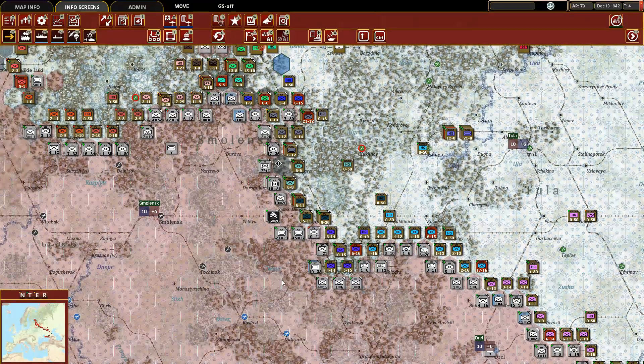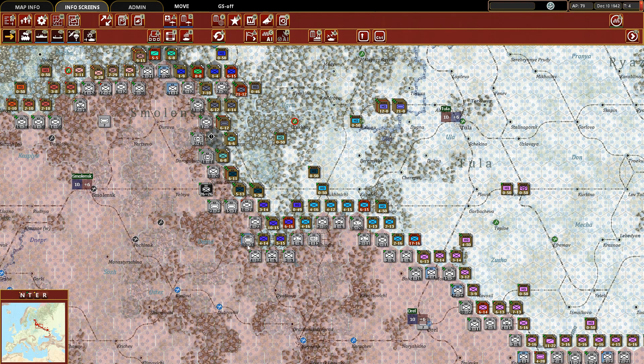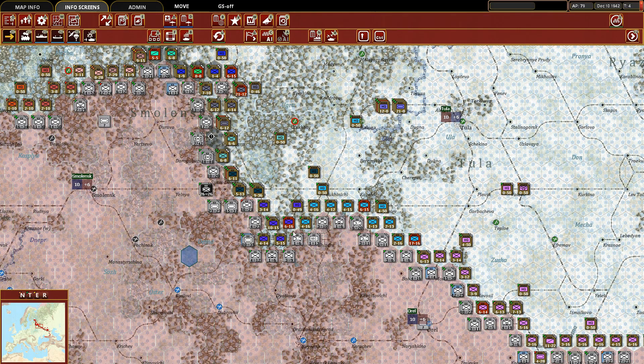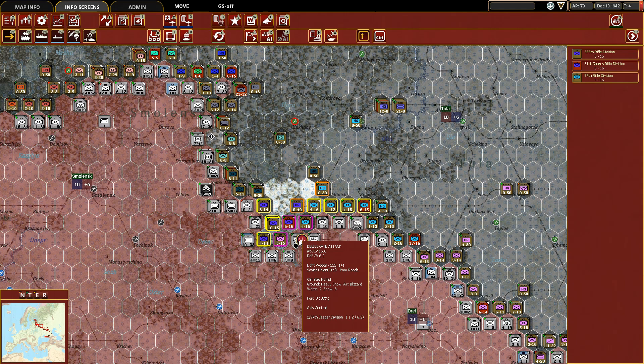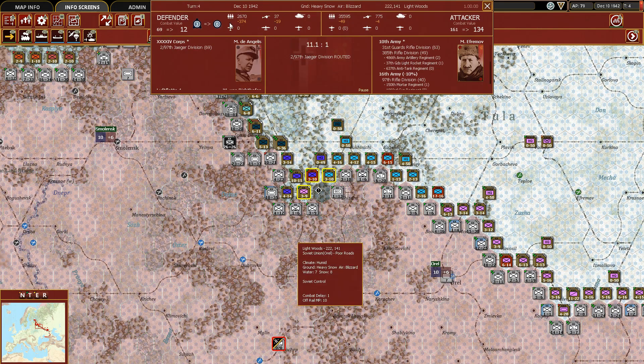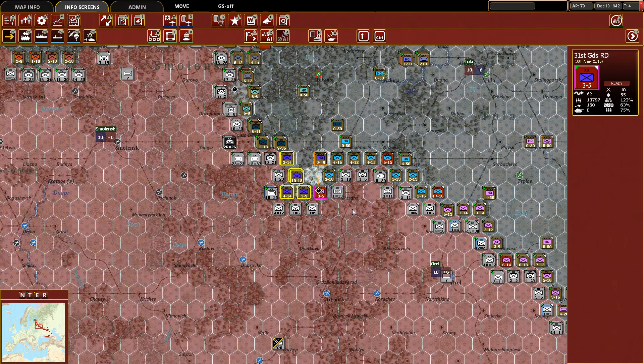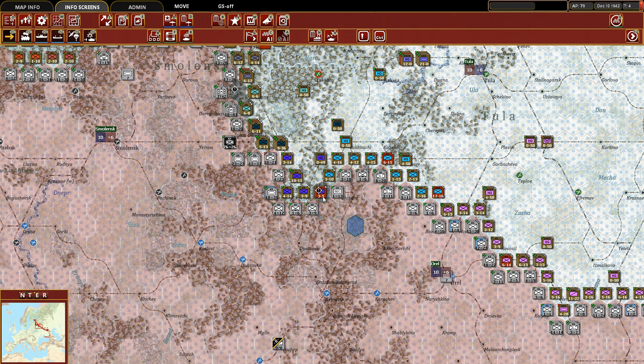Now we can continue our path down south along the line and look for opportunities to break out somewhere. We check the math — ten to six, not so great, so we leave that. With these units we get 16 to six against the 97th Jaeger Division. We go ahead and press that — we routed them, which is excellent. A rout is always preferred to a retreat because it really forces the unit back, disables them, and it's not something where just the next turn they can move them back to the front line.